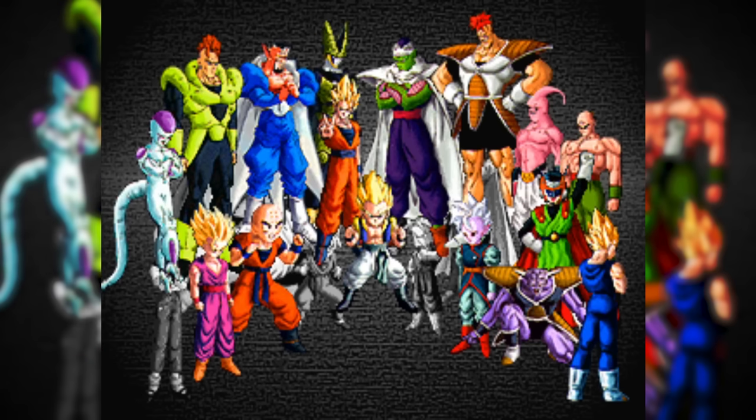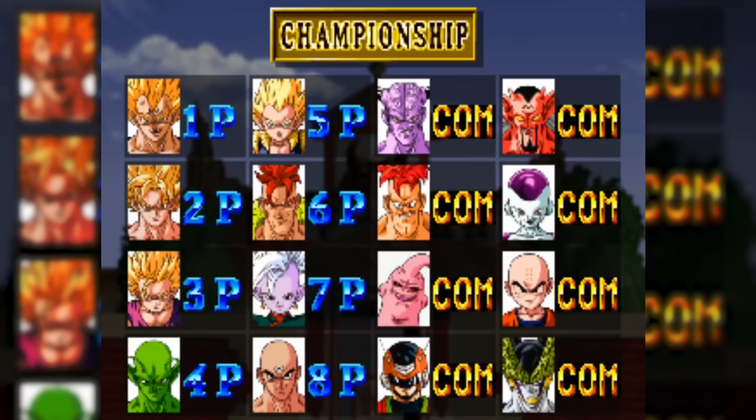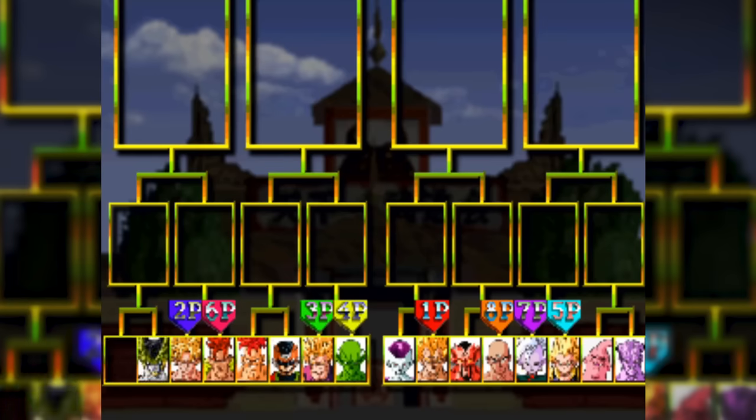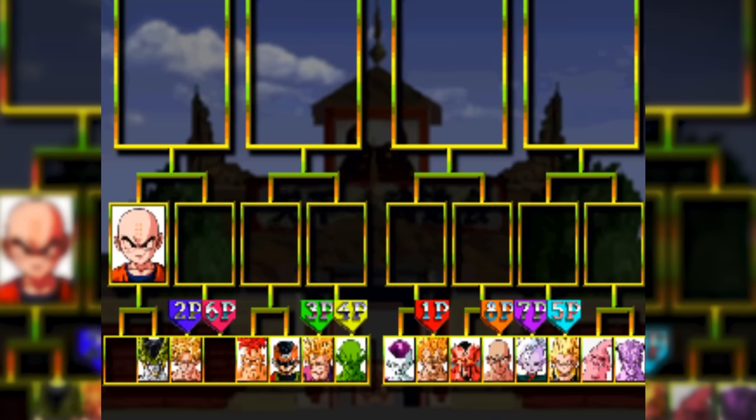Oh, you got to fight Krillin! The only characters we didn't pick were Trunks and Gotenks. Let's see what the matchups are. Is that Majin Vegeta? Look at his head — that is definitely Majin Vegeta. Oh, we got a computer battle first. Oh, it's a computer — we're just spectating. This is going to be hype. They fought off screen. That's lame.